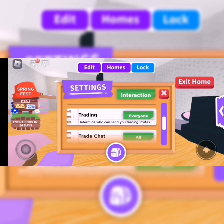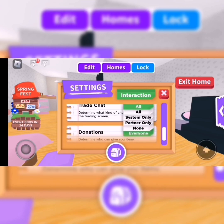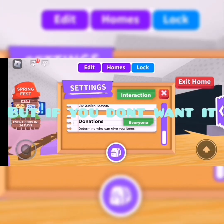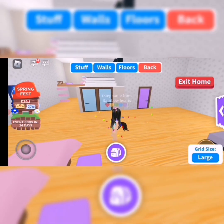For parties, you can choose no one, everyone, or friends only. I'm just changing it to friends. For trading, I don't want anybody trading me, so you can turn it to friends. Trade chat you can manage too. For donations, I want everybody — because if I have a cash register they walk into my house and can pay me.